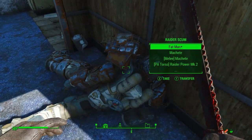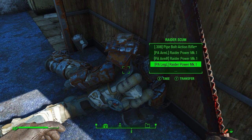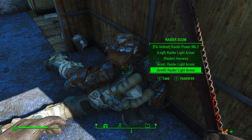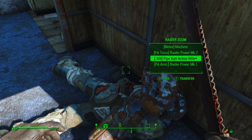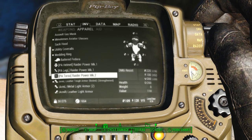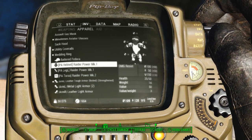What do we got? We got the Fat Man — we don't need that. We just picked up a torso. We need the leg. That wasn't a power armor leg though. Let me check my inventory on the helmet. We've got leg left and power armor torso. We'll drop this Mark 1 helmet and grab the Mark 2.